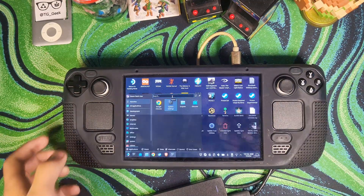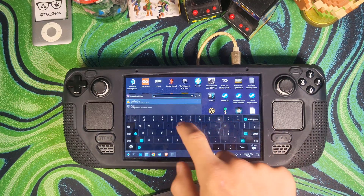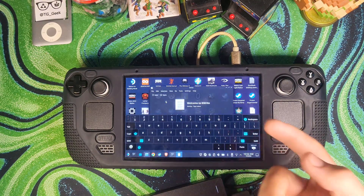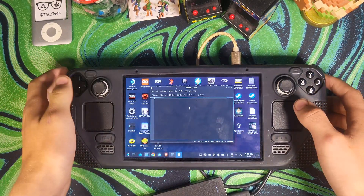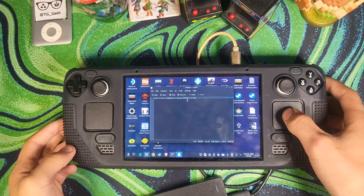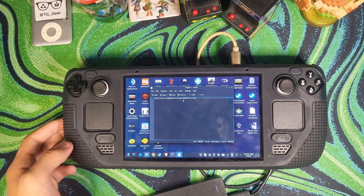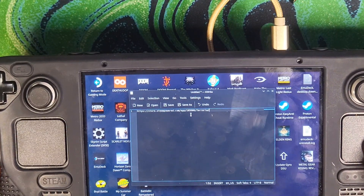Once you have the page URL, simply open up your notepad. The reason we need the page URL is because this is the name of a file that you have to move, and to know exactly what file you need, you simply need to copy the name of it. Right-click or left trigger and hit paste, and we can see right here that the Terraria file ID is 105600.